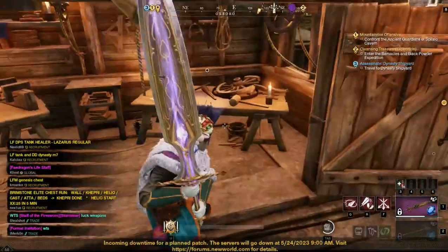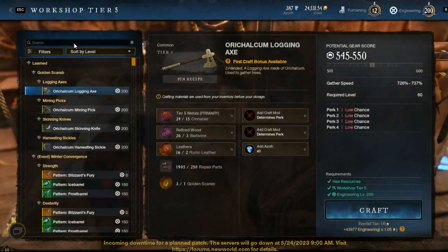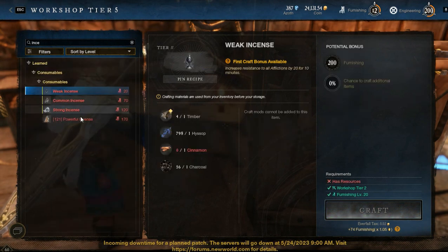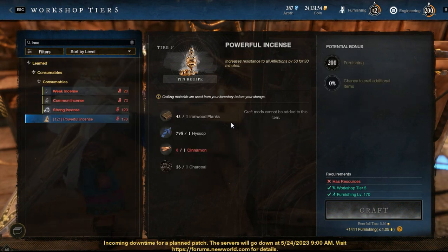When you craft incenses, it does not need a big amount of different items — only ironwood, hyssop, cinnamon and charcoal. Only cinnamon and ironwood can be a little bit expensive in price, but hyssop and charcoal are extremely cheap.